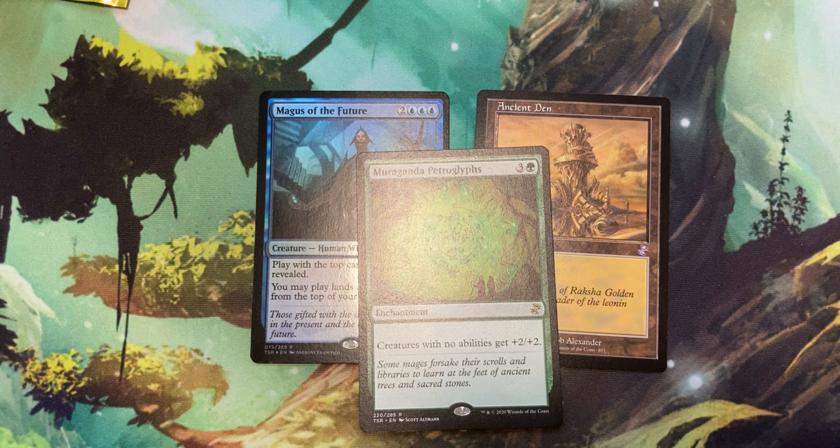Alright, and that should bring us to our rare, and it's Morinfen — Stonewood Invocation — wait, Mortify — it's Mirari's Wake — Moragda Petroglyphs for 3 and a green. Yeah, we've gotten this one before. It's an enchantment and it says creatures with no abilities get +2/+2. It's a card for vanilla tribal. I actually like it as a card.